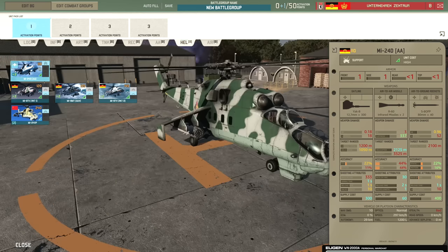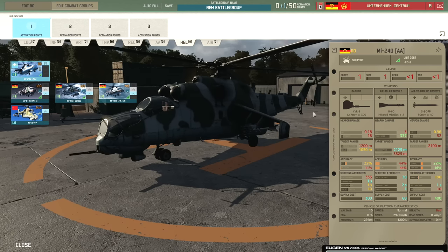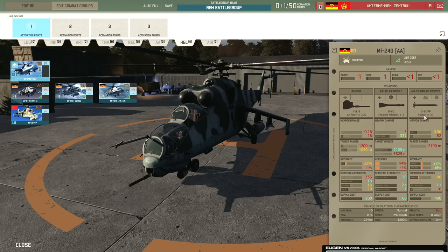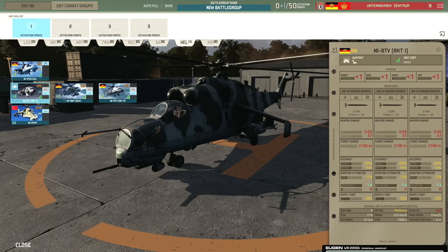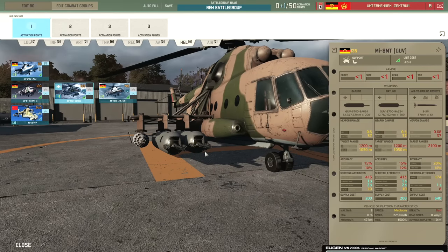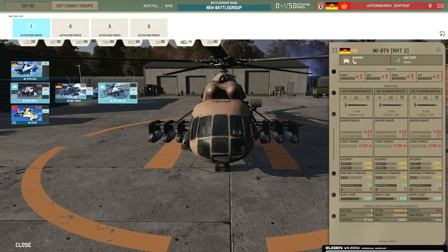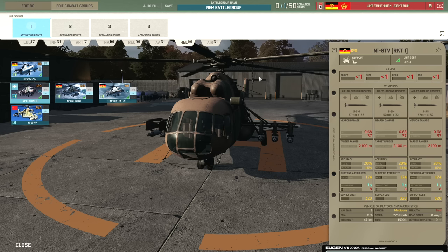Helicopter tab. MI-24Ds are available with the Yak-B 12.7mm on the front for killing enemy infantry, infrared missiles for enemy aircraft and helicopters (though only two of them), and 80mm rockets — more of a support helicopter against infantry. We have the MI-8TV with plenty of 57mm rockets. There's the MI-8T with gun pods — 57mm rockets and big Gatling guns. The TV variant just has extra rockets for extra points — generally not worth it over the base rocket variant since you can just land and resupply them.